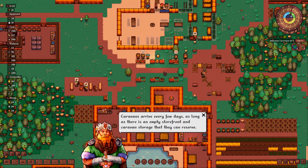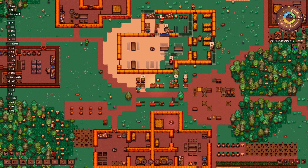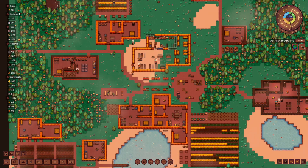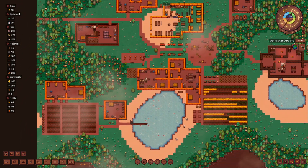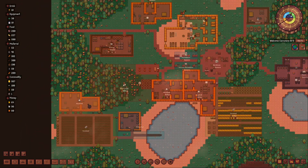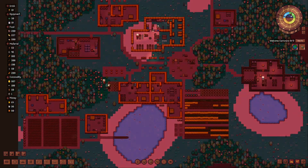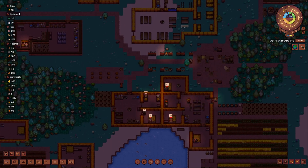Caravans arrive every few days as long as there is an empty storefront and caravan storage that they can reserve - they will arrive, put their things in the caravan storage, and then rent a bed at the inn through the night. We're waiting for the caravans. We do have a fishing home ready, another farm, and a windmill or millers. We're just waiting for caravans - they should hopefully arrive by morning.